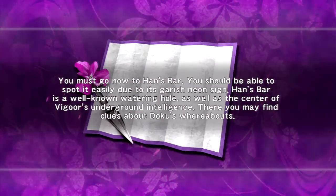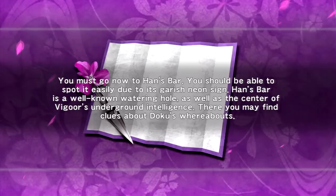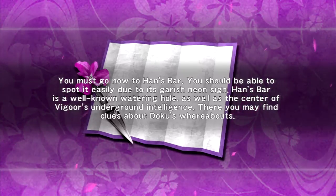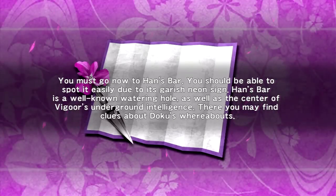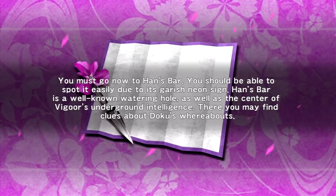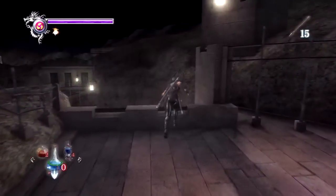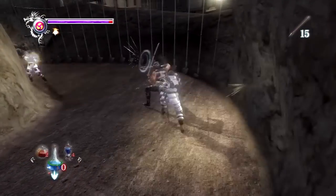In today's episode we are getting started with chapter 4 where we have entered the Vigorian city of Tairon. We will see how far along we get throughout the level, but I'm sure we're going to see Muramasa for the first time. Anyway, on with the episode that is already in progress.